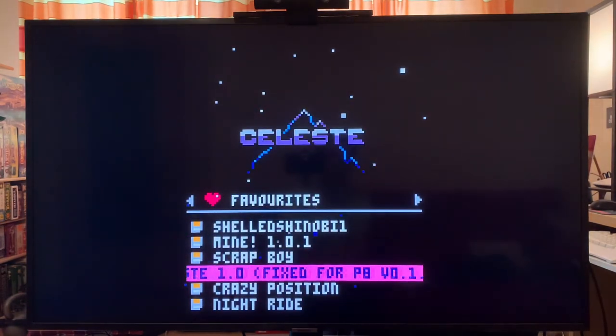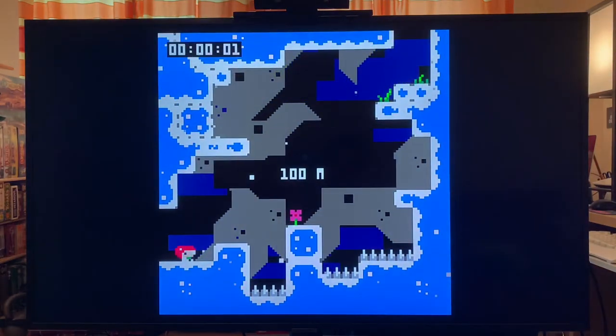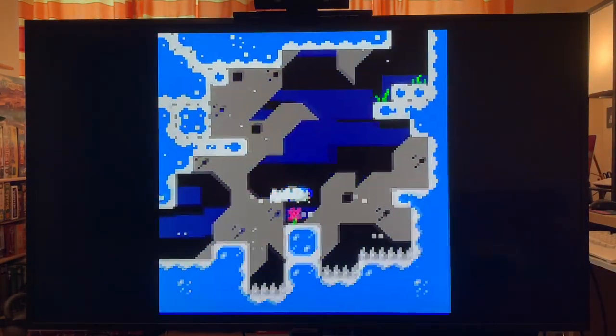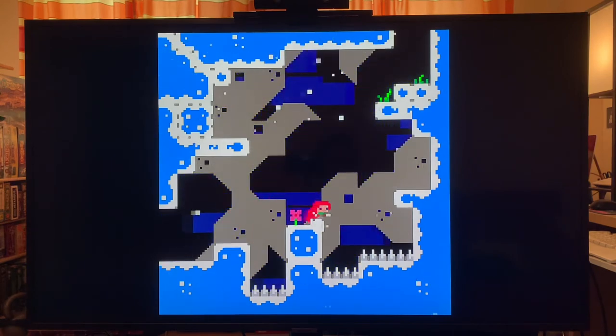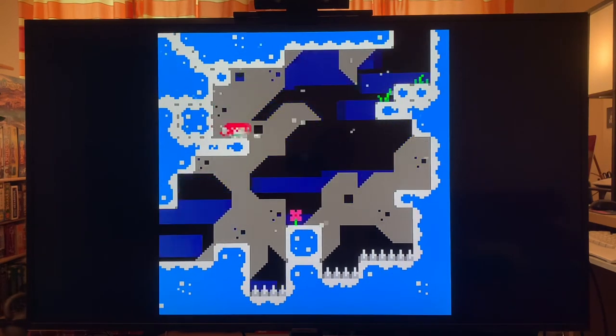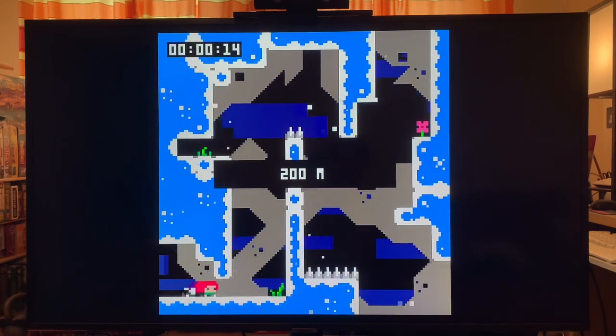There's Celeste — this is probably the most popular game on Pico 8 and it's also brutally hard. It's a platformer where one button is jump and one button is like a dash move. It reminds you of Super Meat Boy.